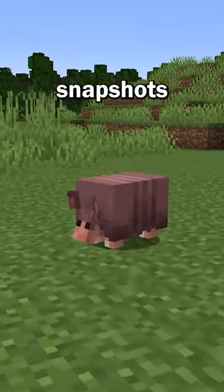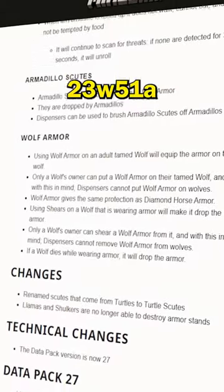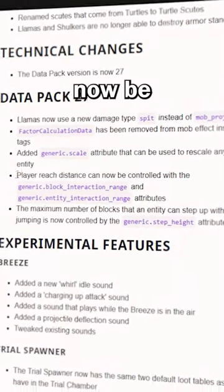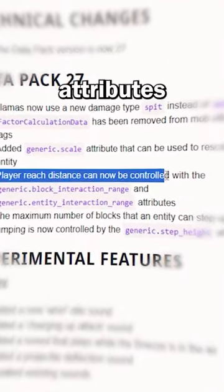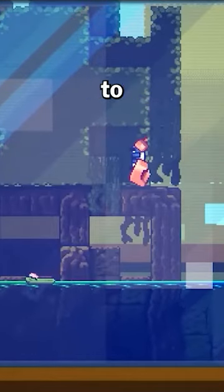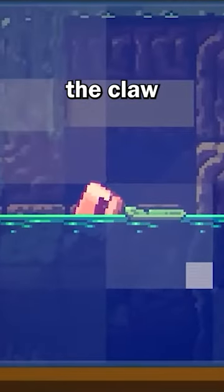Minecraft recently added the armadillo to snapshots, and in the article for the 23w51a snapshot, it shows that players' reach distance can now be controlled with certain attributes. And if you remember, that's what the crab was all about — allowing players to reach blocks and place them further than normal with the claw.